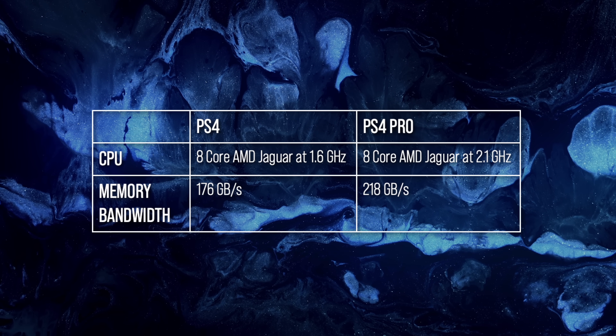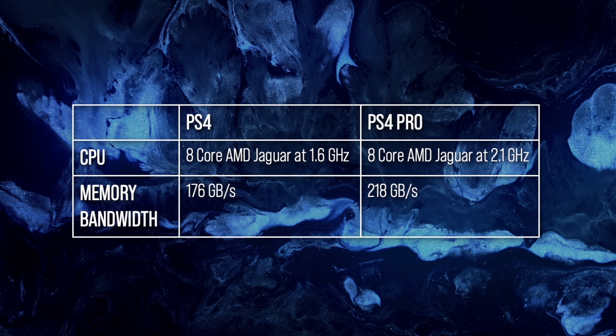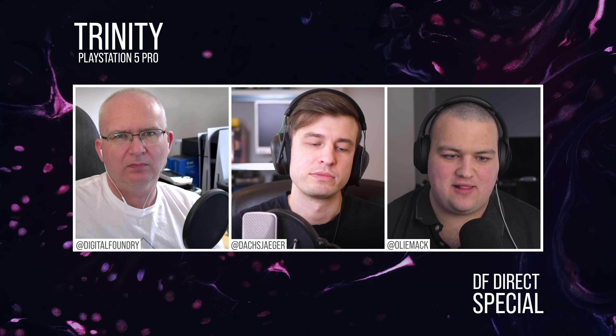When you look at the PS4 Pro, it had a 31% clock advantage over the PS4 — going from 1.6 gigahertz to 2.1 gigahertz, a pretty substantial clock increase. I remember playing Battlefield 1 around the PS4 Pro's launch and that running a lot better on the PS4 Pro than the PS4, and that's not because of any GPU advantage — the CPU increase mattered a lot in 64-player matches. Here, we're looking at about a 10% increase in that optional 3.85 gigahertz mode, which is not that compelling, especially in light of ray tracing, where ray tracing can be really intensive on the CPU. That poses really big issues potentially for games trying to push additional ray tracing features on the PlayStation 5 Pro hardware.